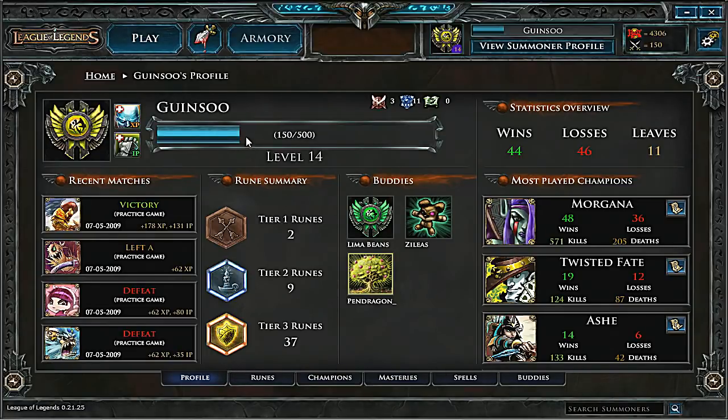As you play sessions of League of Legends, your summoner will gain experience points and continue to level up. Currently my summoner is level 14, as you can see here.